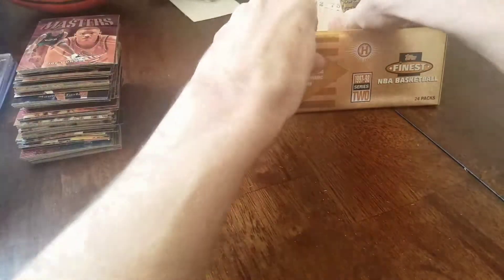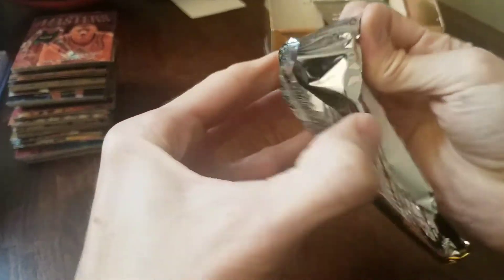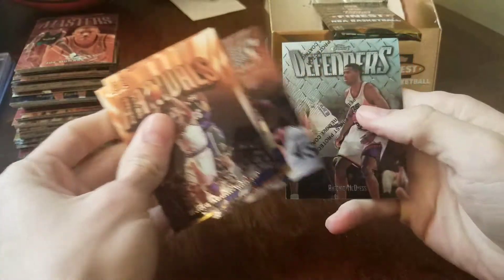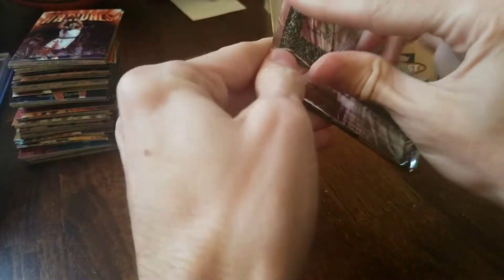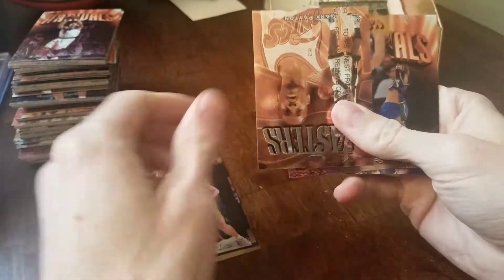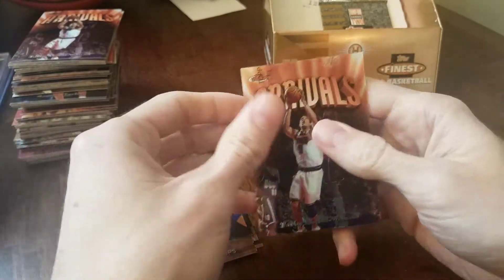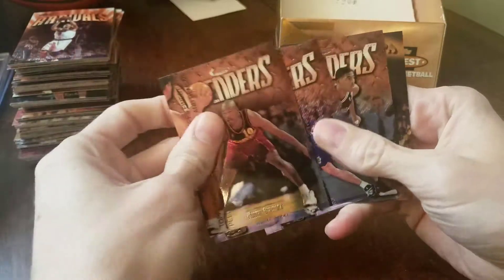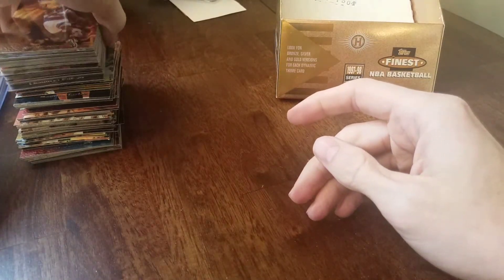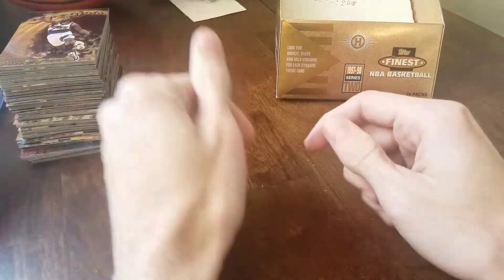Rodman, Sharif — I think three packs left to go here. Another silver, seems like seven or eight silvers. Gary Payton, Billups — I don't think we got a gold card either. And no serial number cards. There's our gold — Shawn Kemp. So just got the standard cards in this one: nice bronze Ray Allen, gold with Shawn Kemp, and quite a few silvers. Nothing too crazy in this box.